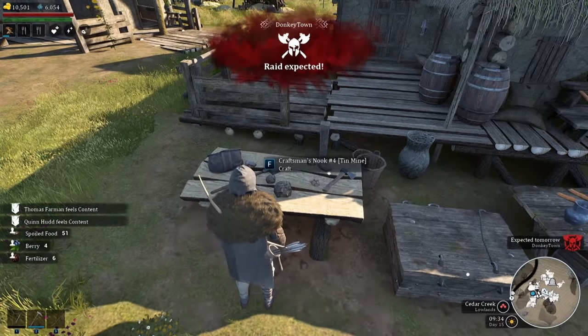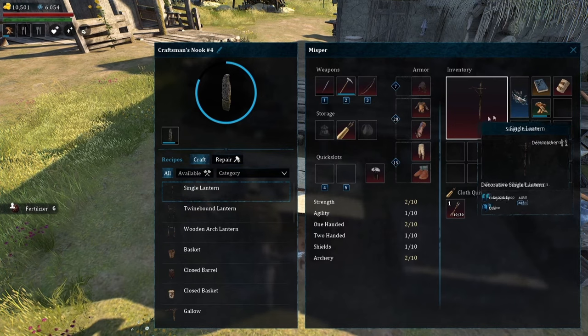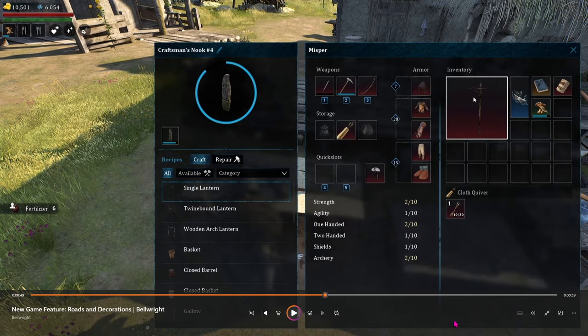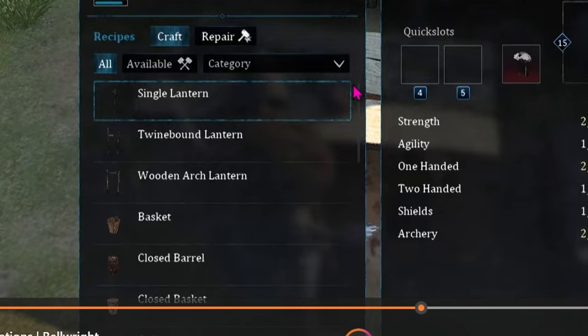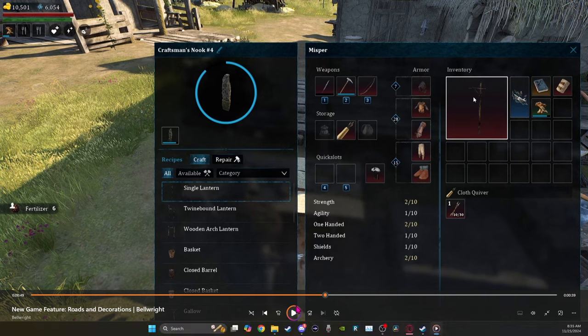Moving on, we have the new craftsman's nook where you can now make decorative items that are placeable around your settlement. Looking closer, we can see there's a single lantern, a twine bound lantern, and a wooden arch lantern, as well as a basket, closed basket, multiple types, the gallows, and the scroll bar goes pretty far so there are quite a few of them — and they do plan on adding more.